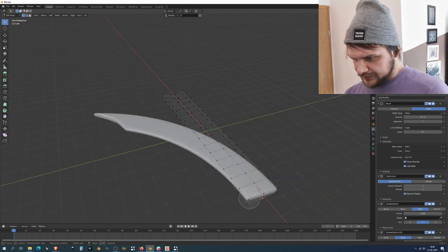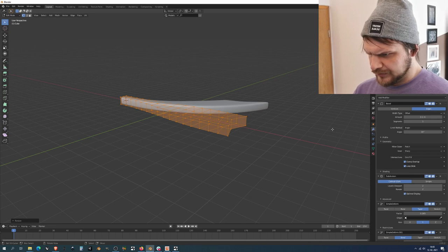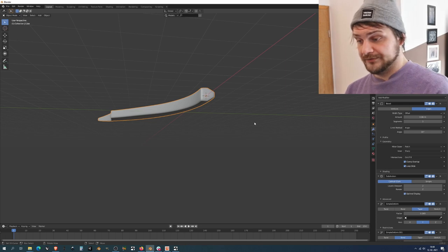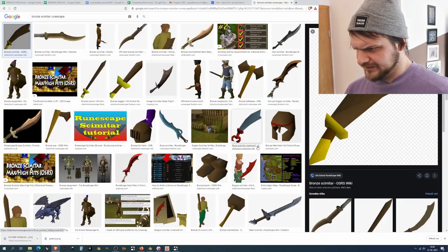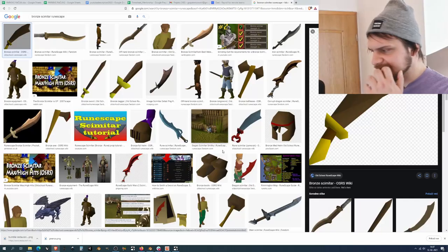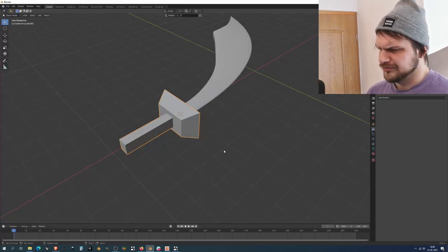I need to make this whole thing a bit chunkier and more corpulent — if that's a word. I need to keep in mind that this is going to be 3D printed, so I also have to apply all of these subdivision modifiers. I don't want to go too overboard. The hilt is going to be — now I have the freaking island shanty stuck in my head. I'll just make it a bit more my own.